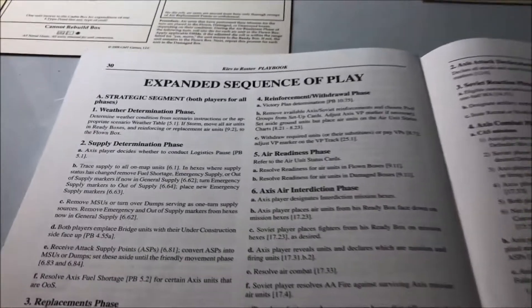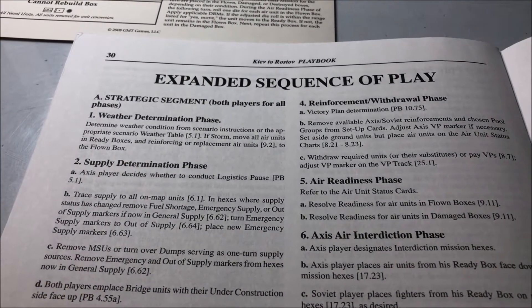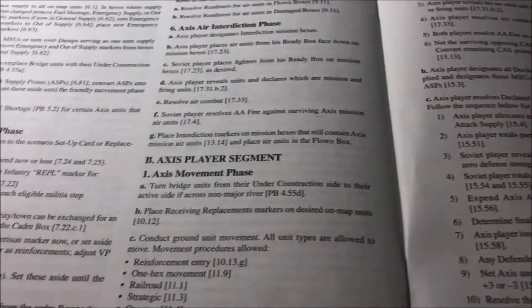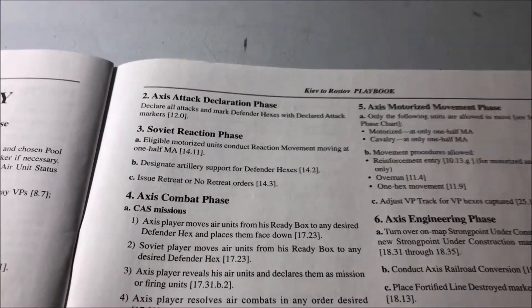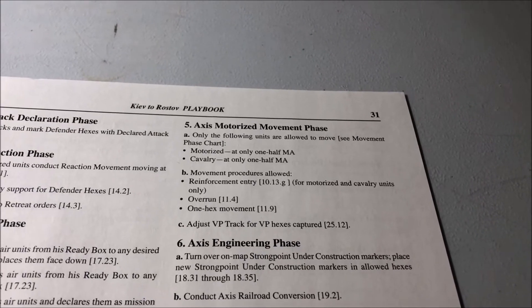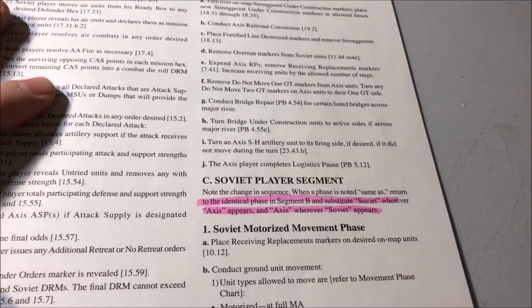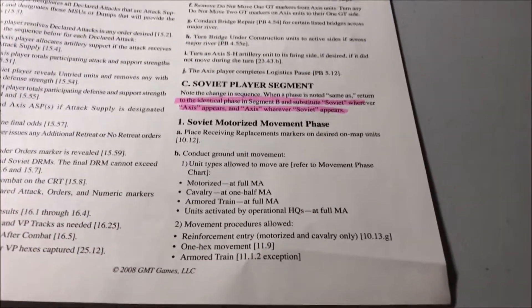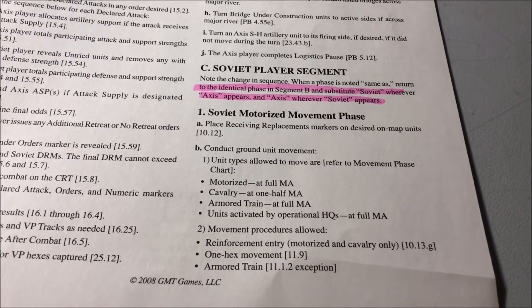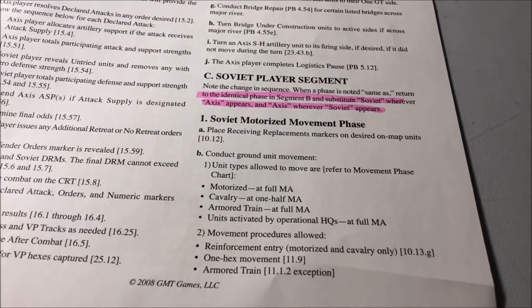Here is the expanded sequence of play. Both players do this strategic segment. Then you go to the Axis player — you'll see Axis movement, then attack declaration. The Soviets can react. There's a combat phase, then a motorized movement phase — two movement phases. Then there's an engineering phase, and then the Soviet player does their thing. The Soviet motorized movement phase: conduct ground unit movement. Refer to the chart. Here's the chart of life in this game — this is what you're going to want to learn.